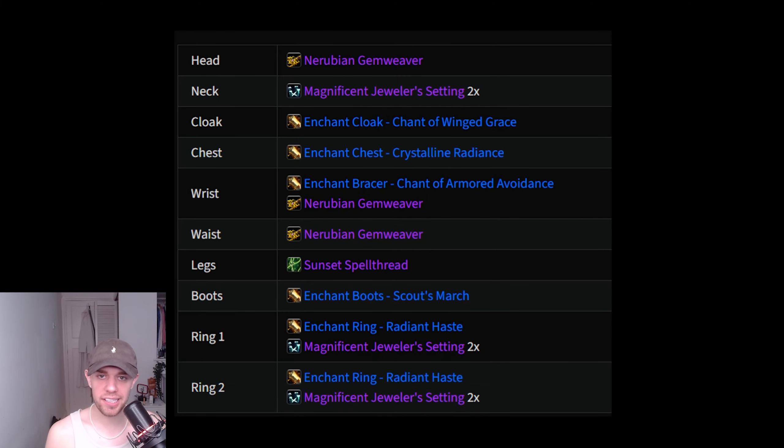For the consumables in The War Within, things have changed a bit including the Enchants. First up, you now have Nerubian Gem Weavers — this is how you add sockets from the Great Vault each week to your gear, on the head, wrist, and waist. We can also now have an extra two sockets on our rings and neck using magnificent jeweler settings — two on the neck and two on each ring. For Enchants: Chant of Winged Grace gives avoidance and reduced fall damage on the cloak. Crystalline Radiance gives Intellect on the chest. Armored avoidance on the wrist. Sunset Spell Thread gives Intellect and Stamina on the legs. Scout's March gives movement speed on the boots. For rings you could put Haste or Crit depending on what you need — I would say go Haste, but if you're at a high item level and really min-maxing, simulate your character to decide.